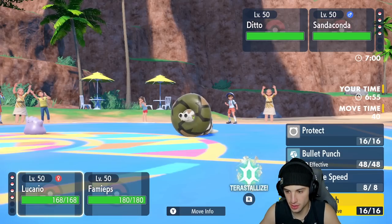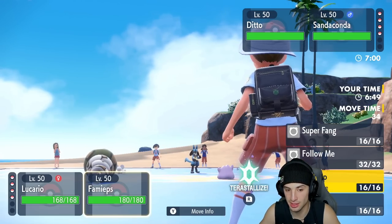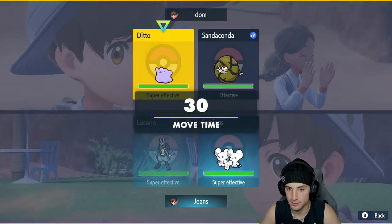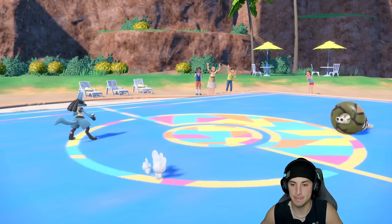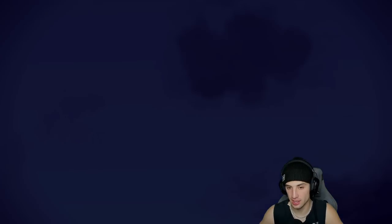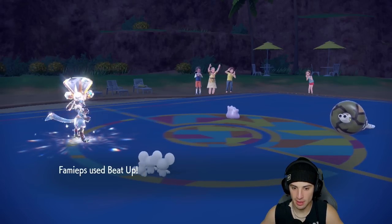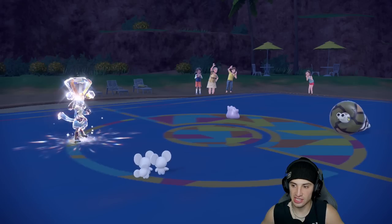I'm going to Drain Punch Ditto and go for Beat Up — actually let me Terastallize first and Drain Punch because I'm not dealing with Sandaconda moves. We'll go for Beat Up to set up Lucario yet again. We don't want to trigger the sandstorm right away — Sandaconda has Sand Spit, it spits out a sandstorm once hit by a move. So as long as we don't hit it, we won't set off the sandstorm.